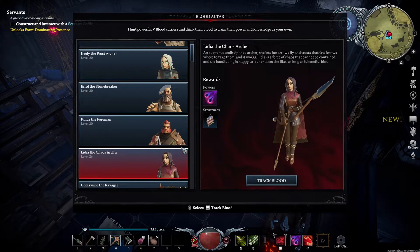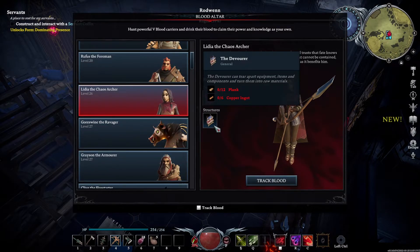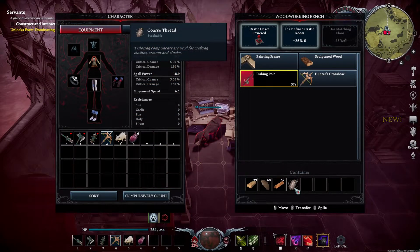To get fish bones in V Rising, you will first need to beat two bosses. These bosses will be Rufus the Foreman and Lydia the Chaos Archer. Beating these two bosses will give you the fishing pole and the devourer.